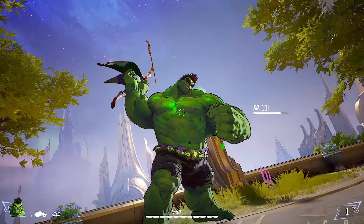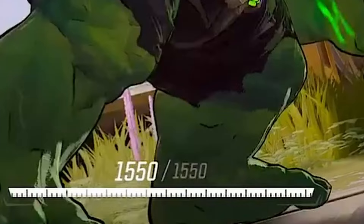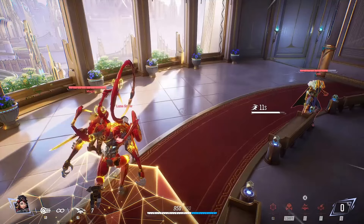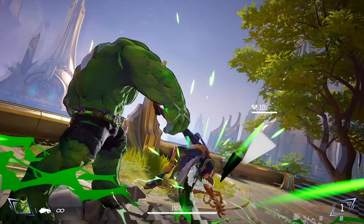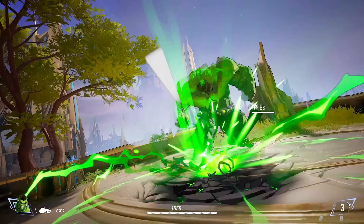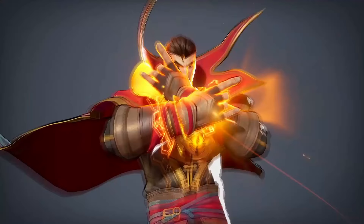Now we get to see Hulk's ultimate ability, which is insane — kind of like a buffed-up version of Winston. He goes to 1,550 health and has this ult for at least 12 seconds. As he's in it he's still gaining more ult charge, unlike Penny Parker. In this state he can just run around with a ton of health and then grab people and slam them down. I'm guessing right after you ult you have to go back to Bruce form, so it charges fast like Baby D.Va to go back to Hulk.